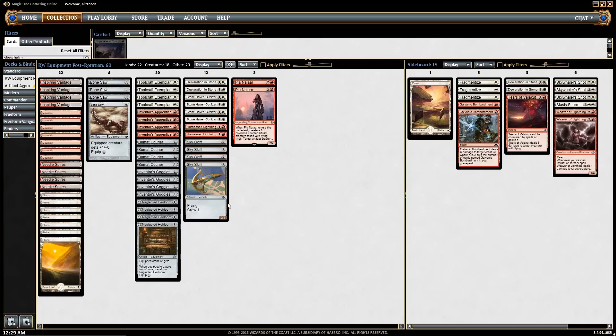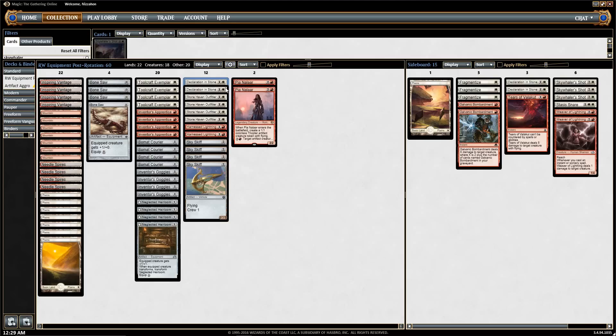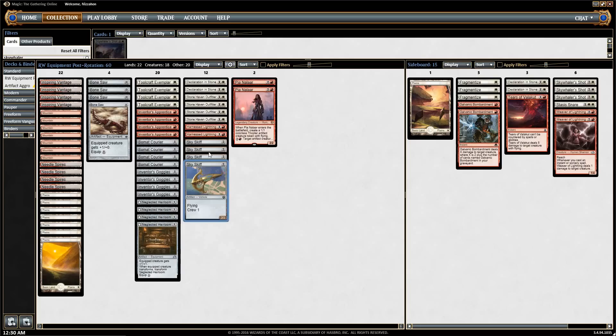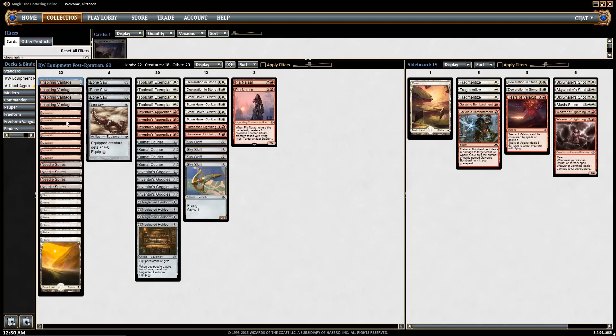For removal, I initially had four Declaration in Stone, but I ran into so many Smuggler's Copters that I split into two Declaration in Stone and two Harness Lightning. Harness Lightning can kill Smuggler's Copter at instant speed, which is very important right now. That's basically our only removal — the deck is almost all-in on creatures. For lands, we have the new Fastland Inspiring Vantage, seven Mountains, seven Plains, and four Needle Spires.